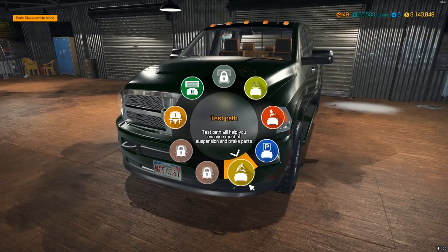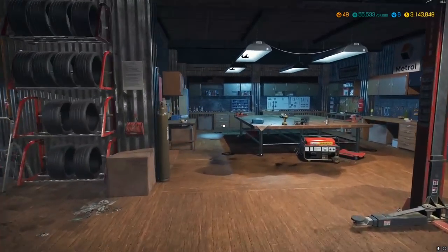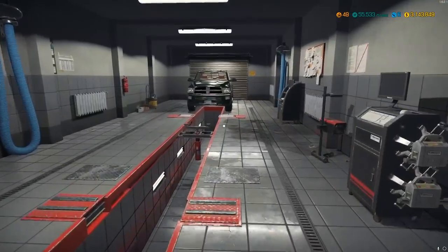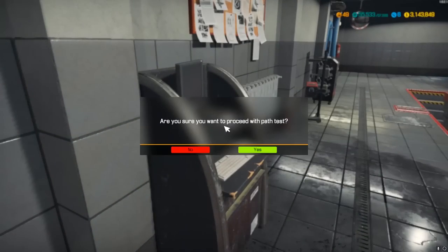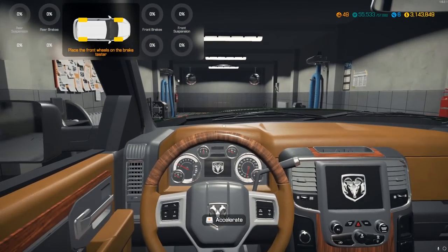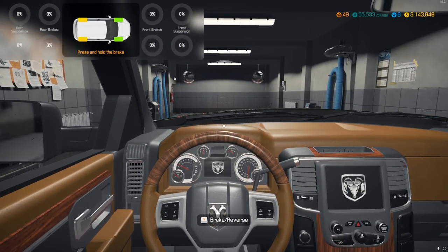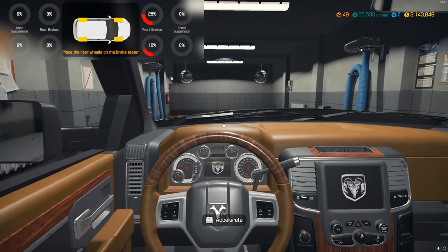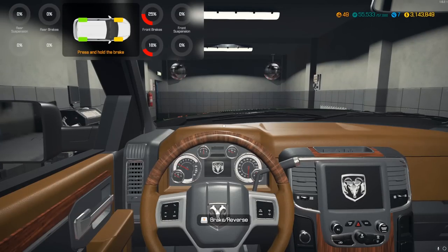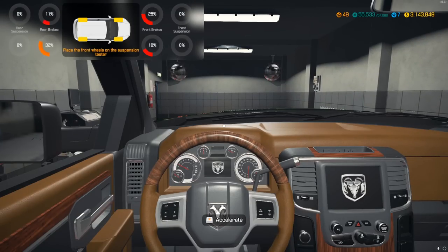We're going to send this truck to the test path — this random little covered-looking door — and do a suspension and brake test. I'll drive it forward, get the wheels on some rollers, then press and hold the brake to test how well we brake. Not very great in the front.